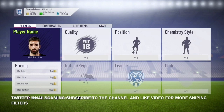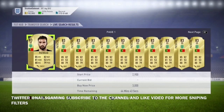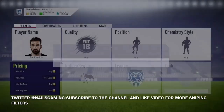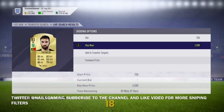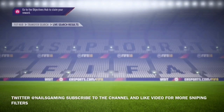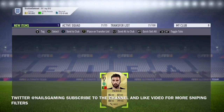The next filter is Rui Patricio. He plays in the Liga NOS and he's a goalkeeper. He goes for around 3,000 to 3,200 coins depending on what time you do this. Just take his buy now price down to 2,500 or 2,600, and you can get him fairly easily. That's another 500 to 600 coin profit. I personally am doing these methods and you can make a lot of coins doing them.